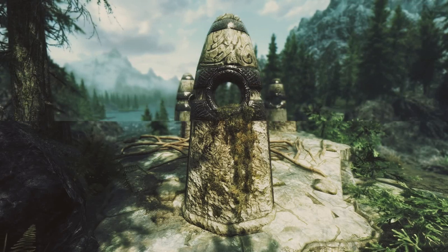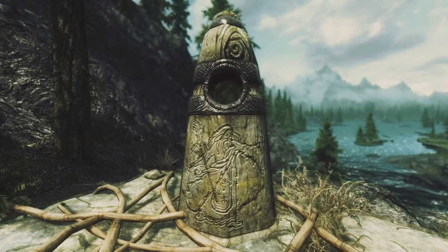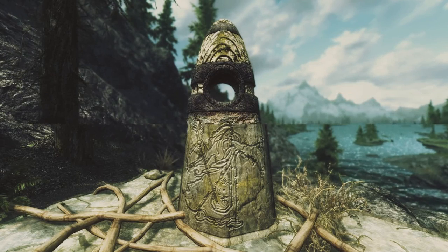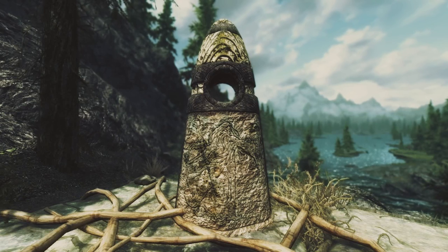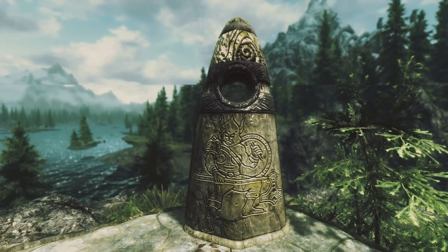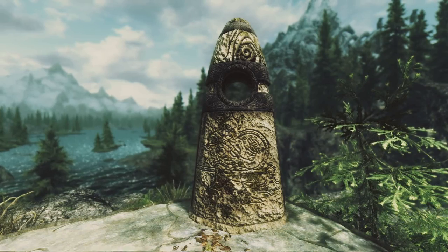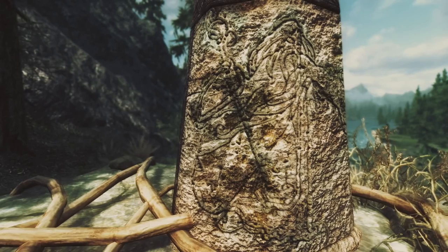This time he focused on Standing Stones. If you don't know what they are, they are those huge stones you can find near Helgen and separately all around Skyrim that give various blessings. As you can see on the comparison shots, vanilla Standing Stones don't look very good — just like most vanilla assets, they are washed out and don't offer much detail. The vivid version offers way more detail; it looks deeper and more detailed, you can see almost every little stone on it, and the ornaments carved into the Standing Stones now definitely look a lot better as well.